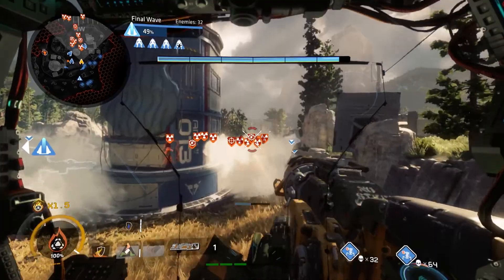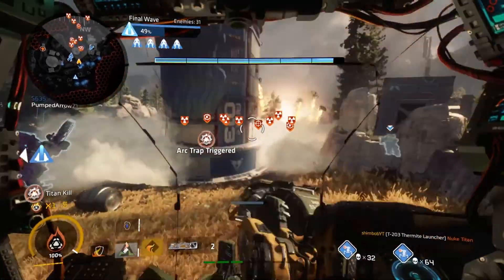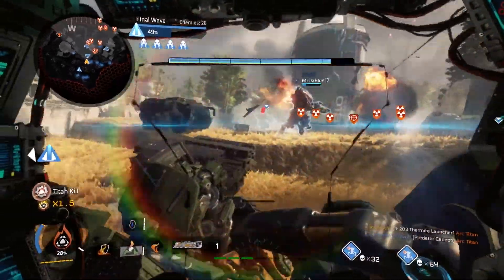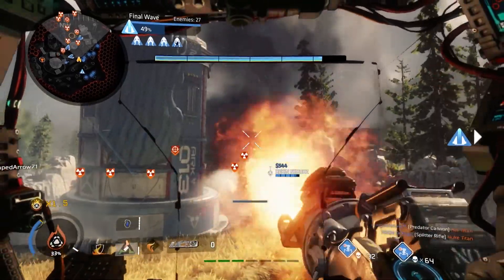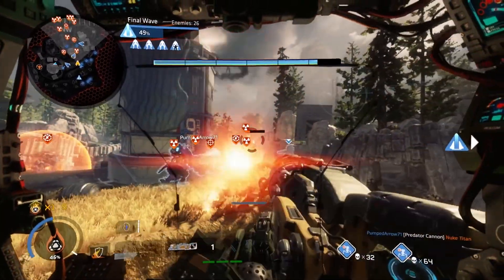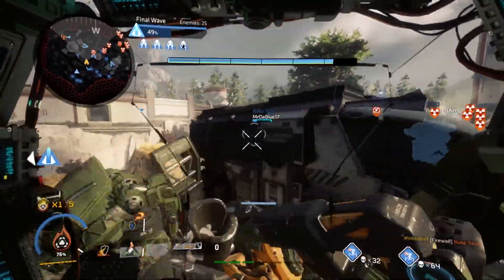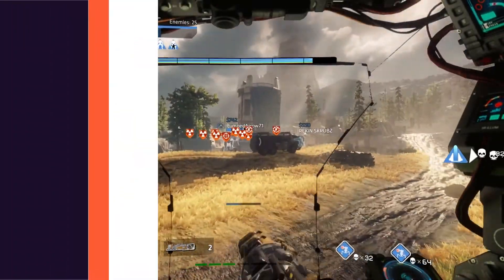So guys, that's the main setup for your titans. The general tactic is to prioritize arc traps on the outside lane so you don't get caught off guard by flanks, put turrets back towards the harvester to catch any drones that get through, bottleneck enemies into the middle section, and focus on mortar titans, mortar specters, and spicy boys. I hope this guide helps — if you enjoyed it, leave a thumbs up, subscribe for more content like this, and until next time, keep doing what you're doing. Cheers!